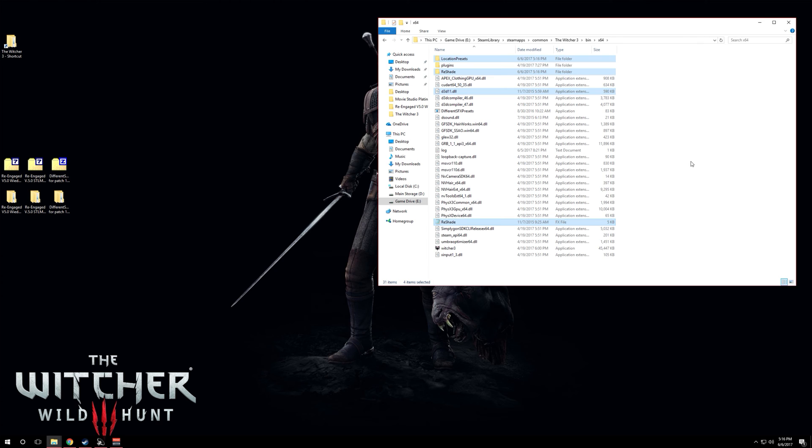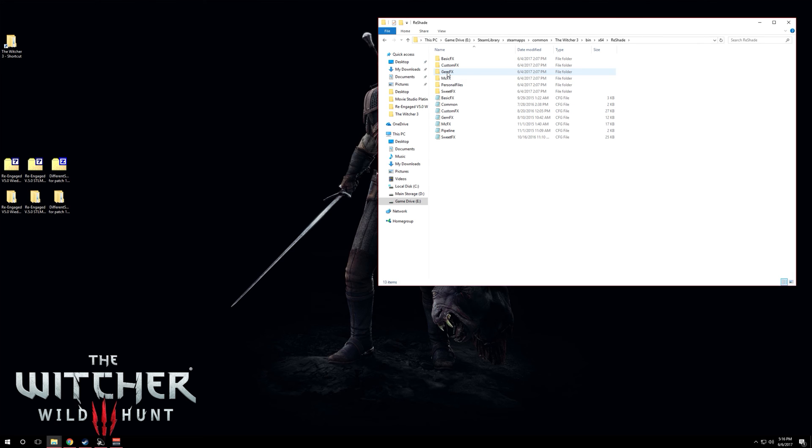Now install the ReShade itself: go to the DifferentSFX version folder, copy these items, and paste them into the x64 folder. It installs ReShade 1.1, which is required because DifferentSFX only works with ReShade 1.1 — so for those wondering about a ReShade 3.0 version, I can't do it with DifferentSFX. The default ReShade folder right now has no preset active — nothing has been changed.